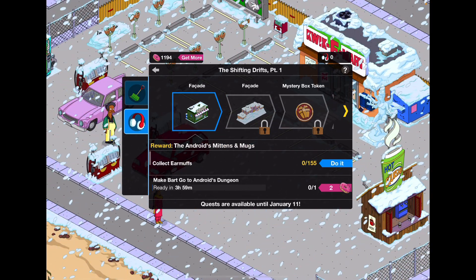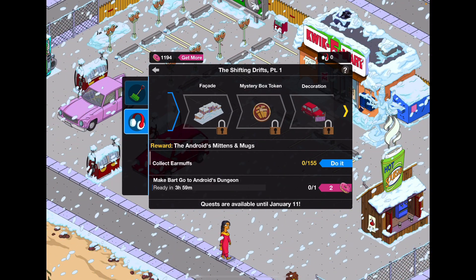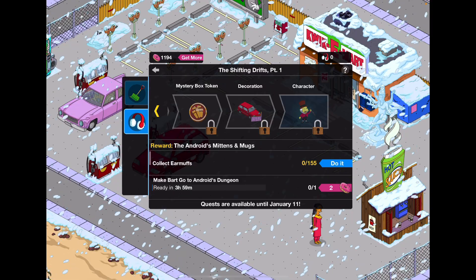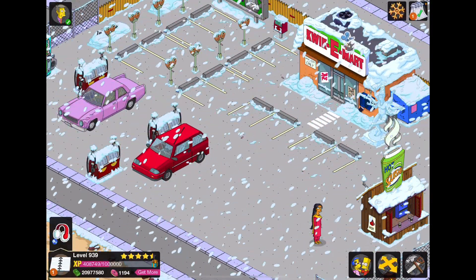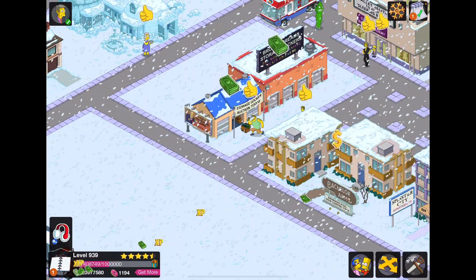It's still a step up, because we at least have a decoration instead of two, but we have two facades and a mystery box token, obviously. Looks a little meh, honestly. I don't really know what to say. I mean, these acts, I feel like, are gonna get better and then worse at the same time.